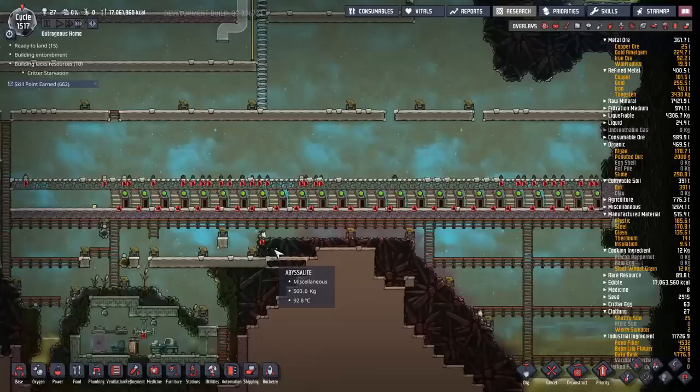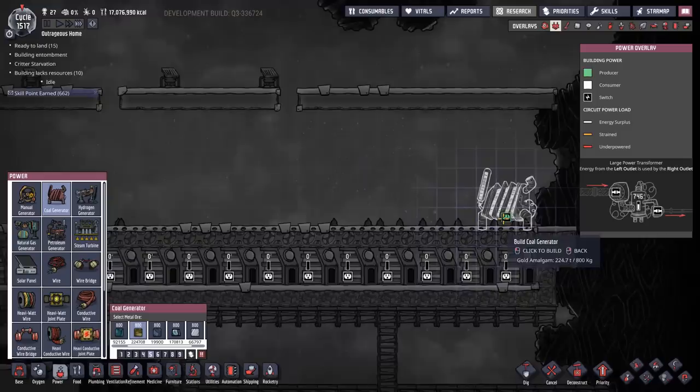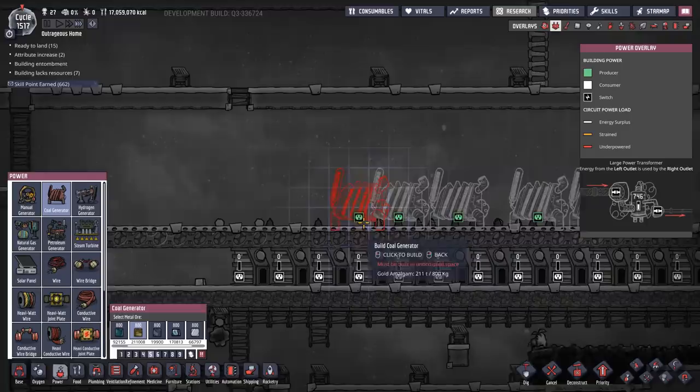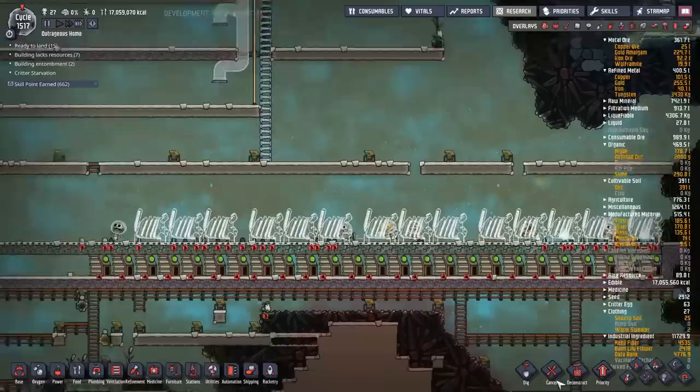I'll skip forward to when we're ready to put in the next layer of power generators. This is going to be my coal array. It's gotten so late in the game that there's no point going with any subtlety — basically just lots and lots of coal generators. I'm going to put in about 15 on each level, two levels, looking at about 18 kilowatts of potential power output. The gaps are so I can put in a storage bin.